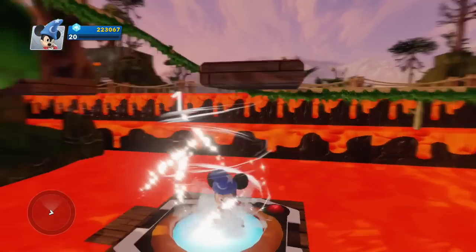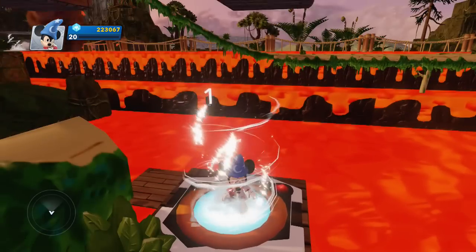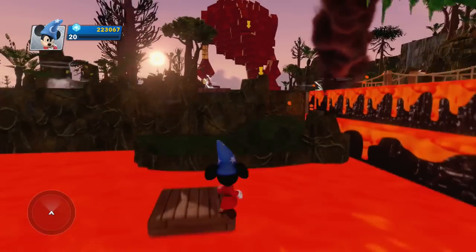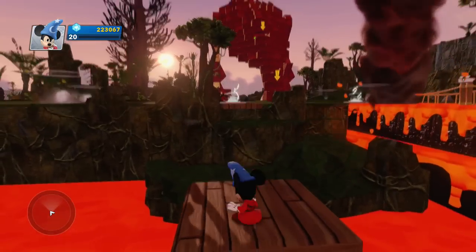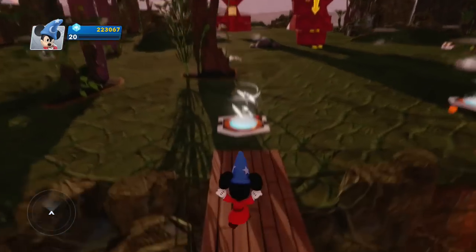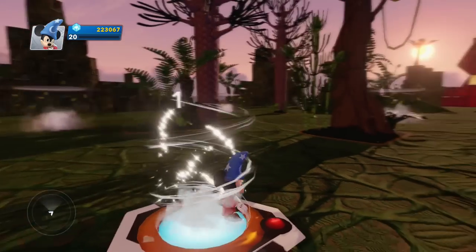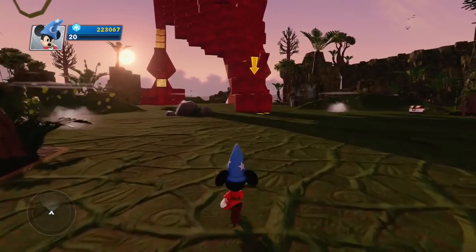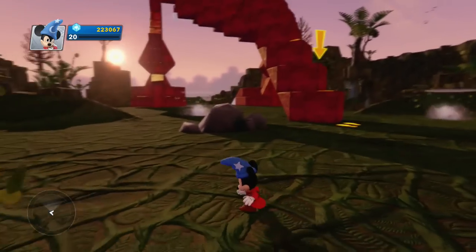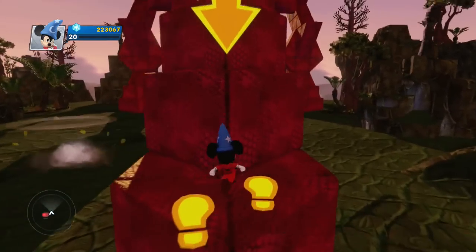Okay, another checkpoint. Got to land on these platforms it looks like. Y'all know I'm terrible at these platformers. Looks like we're okay. Can I make this? Nailed it! All right, now it looks like we need to go over here. Oh, we're gonna scale this — oh, is this supposed to be like a T-rex or something? I think this must be like a dinosaur, at least that's my theory.